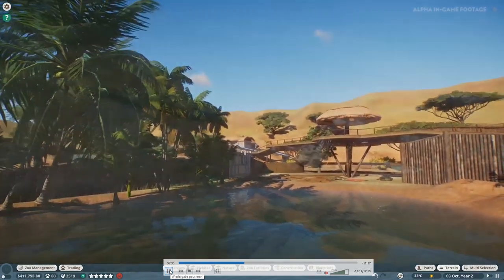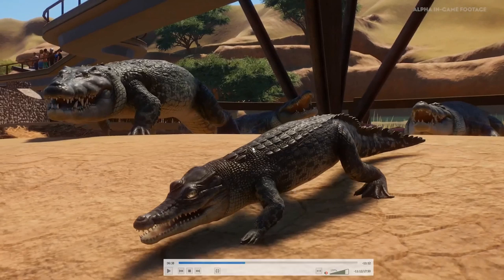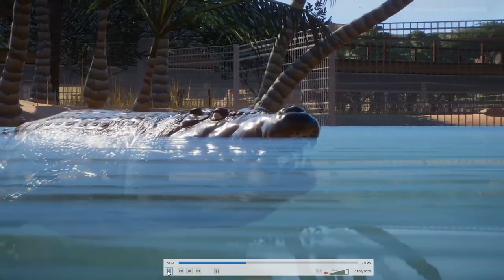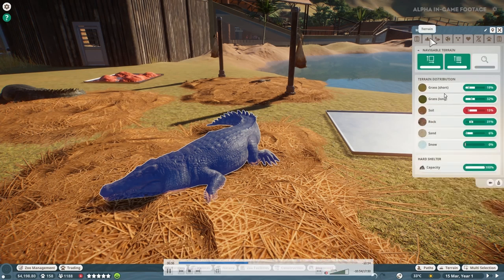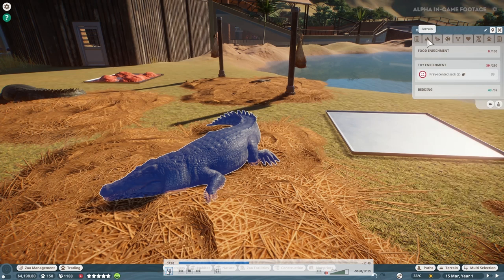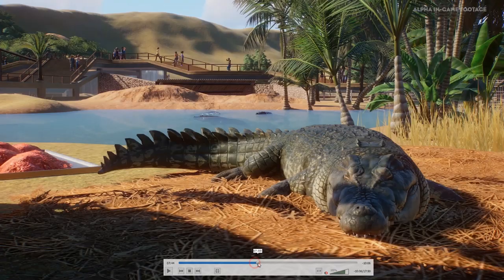Now we're getting into the saltwater crocodile enclosure, which you've seen already, but you haven't seen this small boy over here - which is really cool. We have different sizes of animals, like growing stages. This one is clearly a bit smaller in general but 16.1 years old, so there's definitely some more going on here. We can see the tabs: there's environment, which is what that tab is for, and also enrichment. So we know now four out of nine tabs.